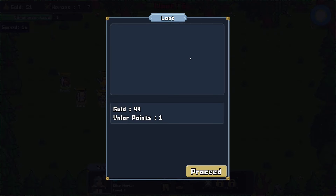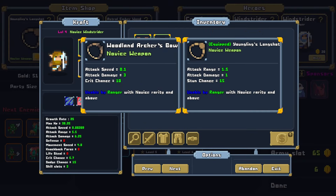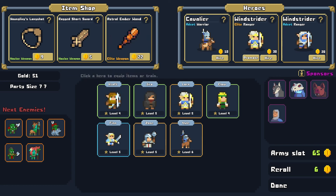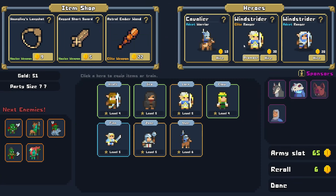That was a boss round — for some reason the loot doesn't show up, but maybe we didn't get much. We've got 51 gold. We have the Astral Ember — attack speed, attack damage, crit chance. Might be decent for Finn, except he's not elite, he's just adept. But we do have the Elite Windstrider available, which means we can promote Lorne. I think we absolutely have to do that — I'm curious to see what's next.